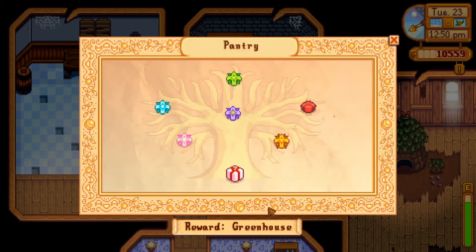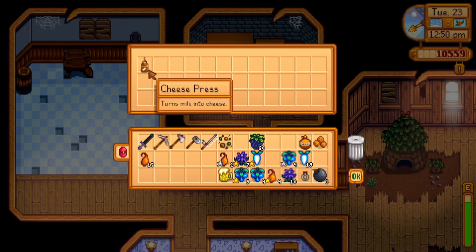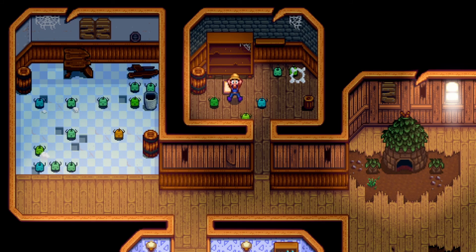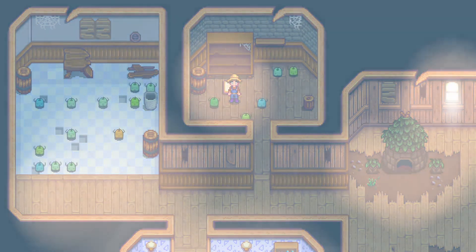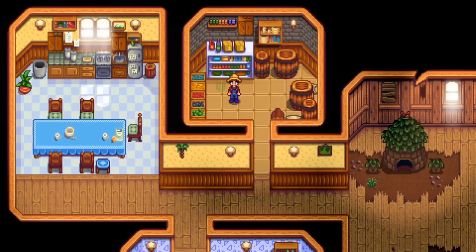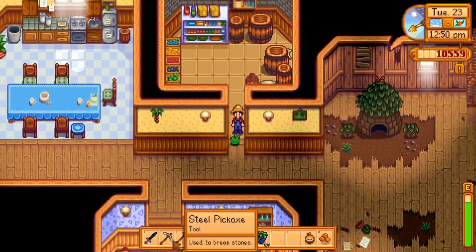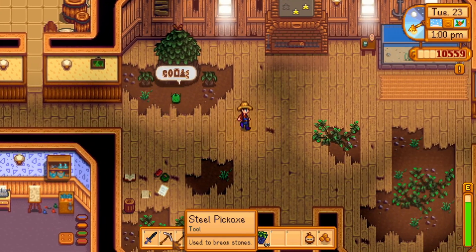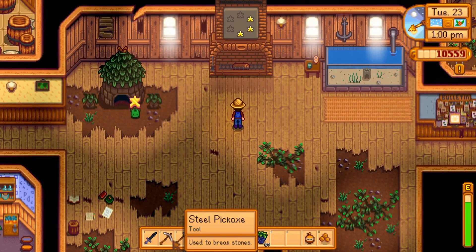Finally get the greenhouse — I'm really excited about that. Can we get another cheese press? Not bad. But the greenhouse is really helpful. So many wonderful bundles. And you can put up the fourth star.